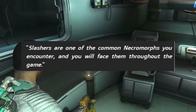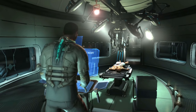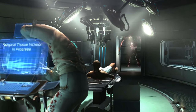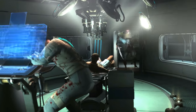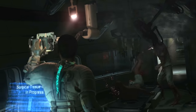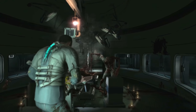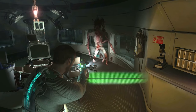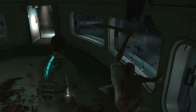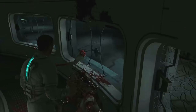To quote: the slashers are one of the common necromorphs you encounter, and you will face them throughout the entire game. In the Dead Space universe, when a human is killed or infected, typically they will become a slasher. A slasher has elongated arms adorned with blades made out of repurposed bone, and they also possess talons. Get ready, because there are like 10 more variants of slashers.